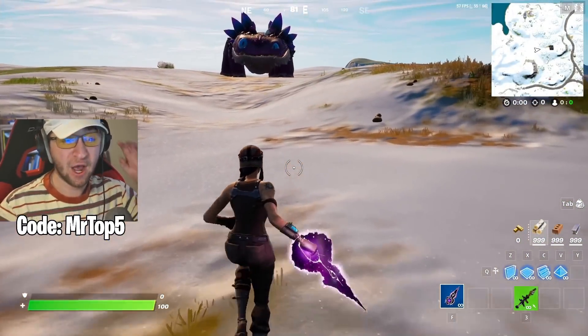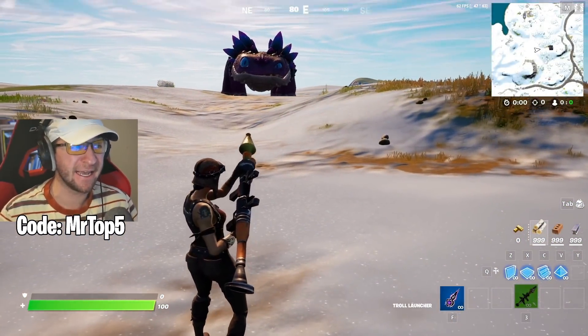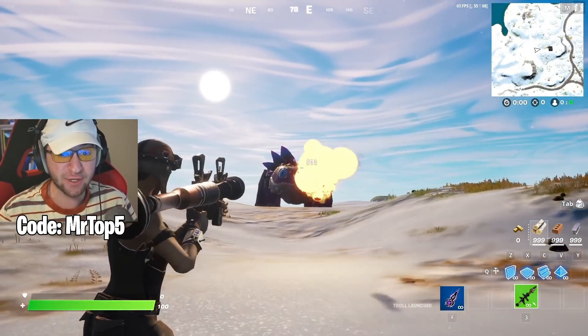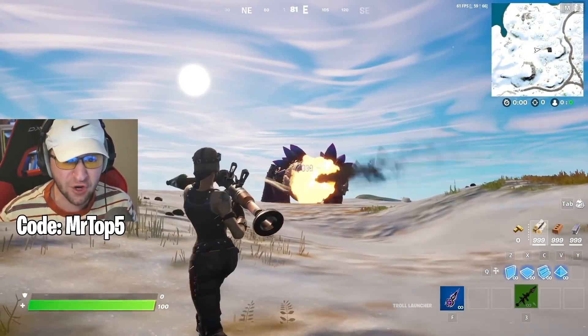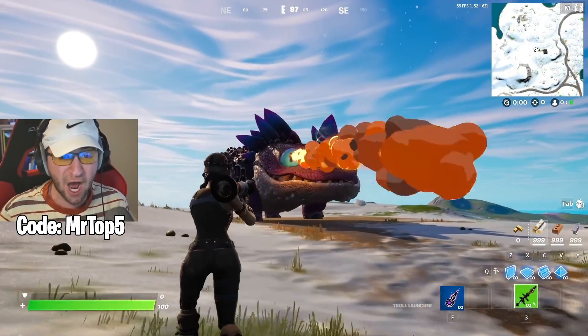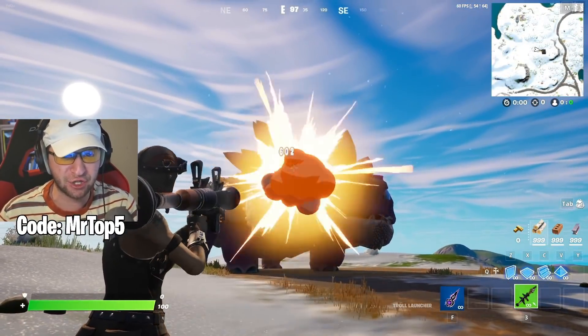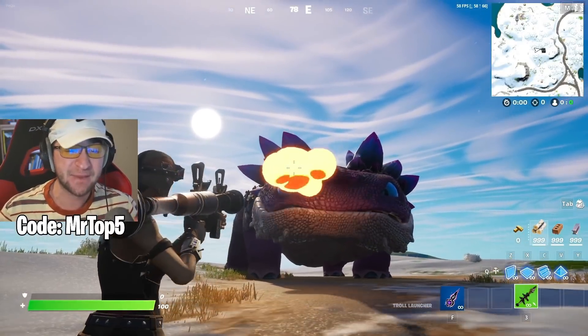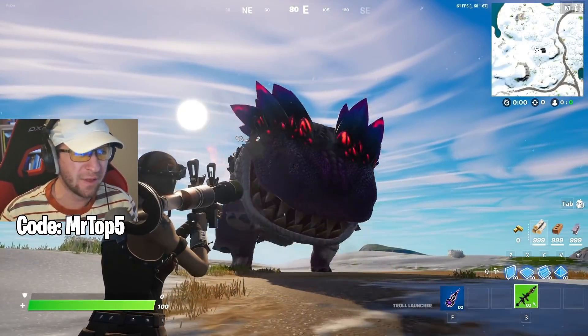Troll Launcher! One of these actually eliminates the Clombo! 602 damage over and over again, and he is absolutely taking no damage. Which one of these items? 903 — into his eye! It doesn't seem like this one will eliminate him either!